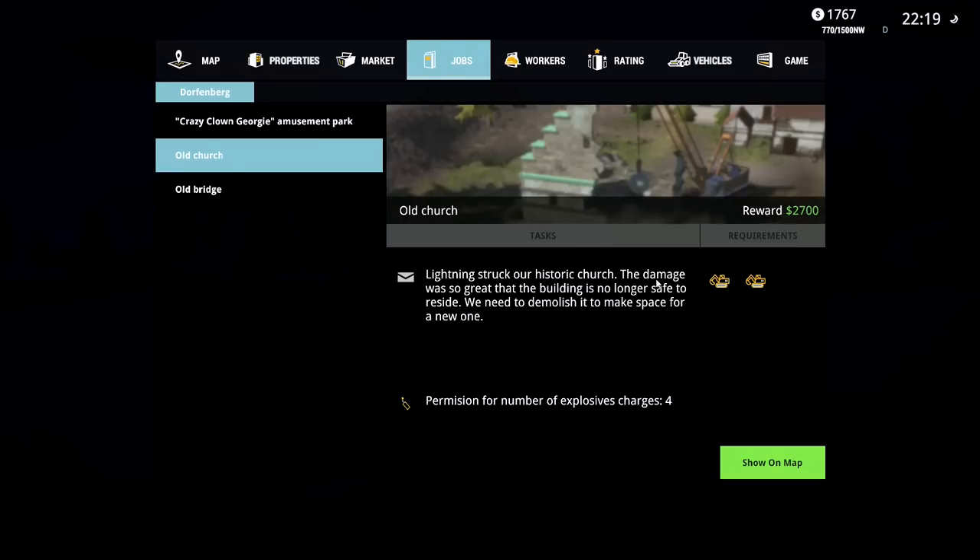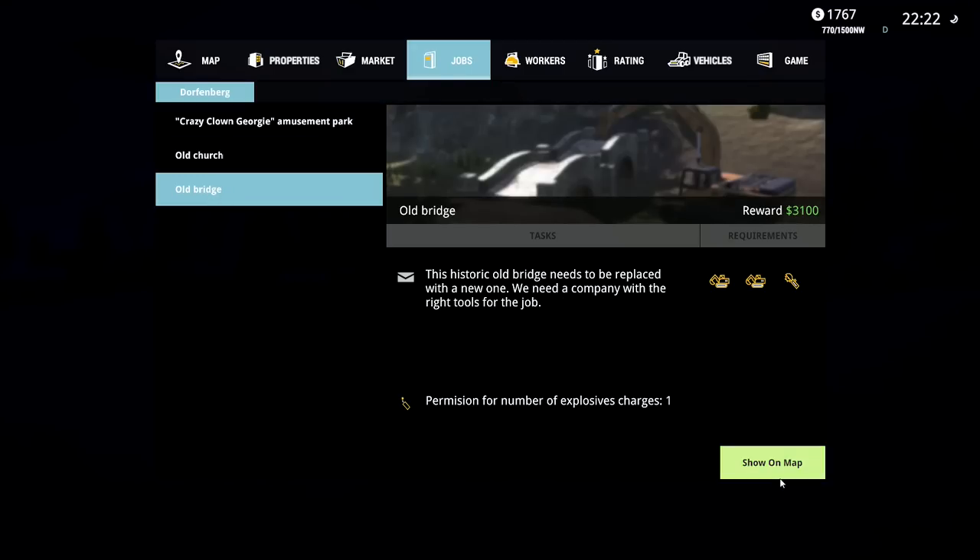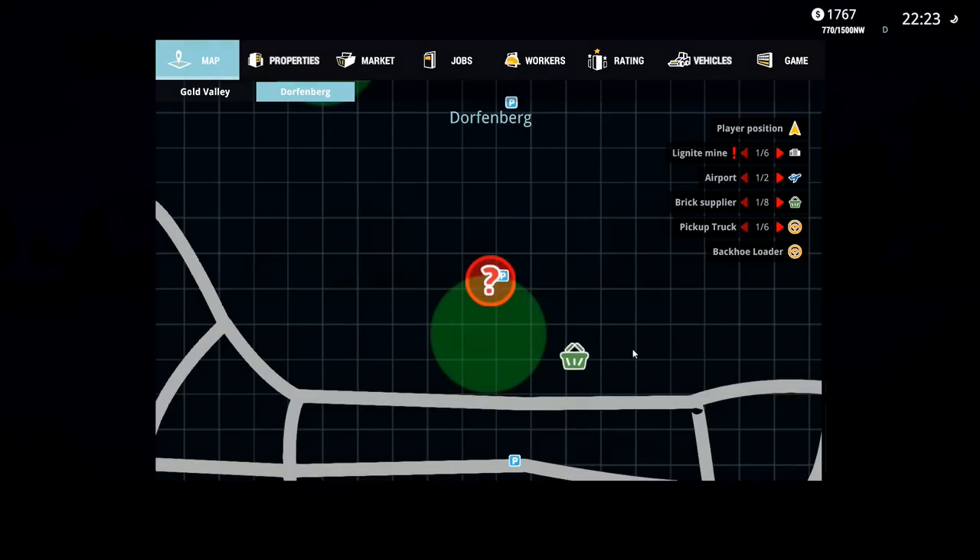This historic old bridge needs to be replaced with a new one - we need a company with the right tools for the job. Lightning struck our historic church - the damage is so great the building is no longer safe. We need to demolish it to make space for a new one. What is wrong with these people? Let's go to this one - that is next to the tool shop.